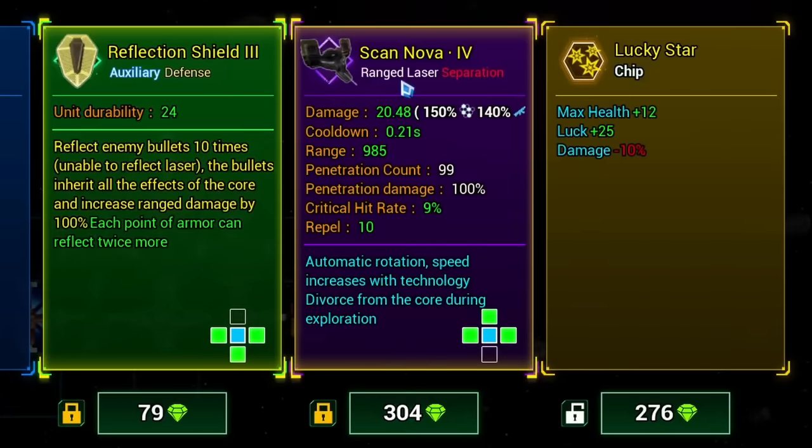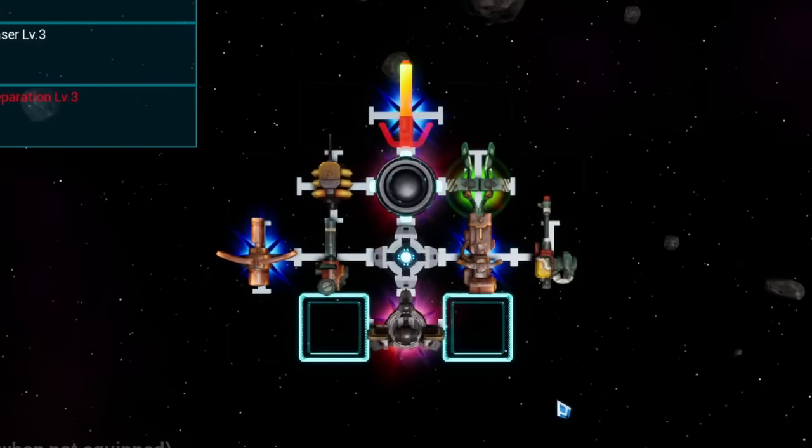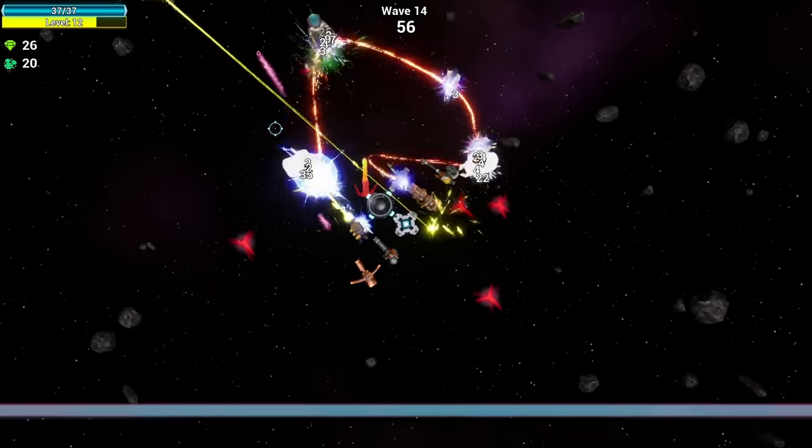And there we have enough for the scan nova device. So we can just strap this somewhere - probably back here because it's gonna separate anyway. So it'll just do its own thing with the rotating laser. I like that idea. And then we just run around and try to survive like we always do.